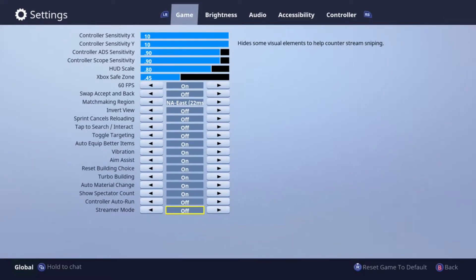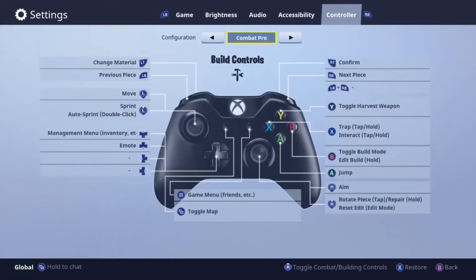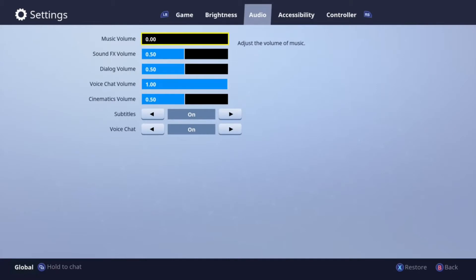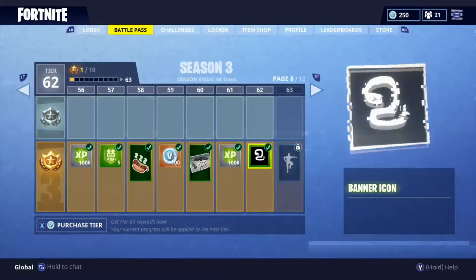It'll help you with peeking off your right shoulder and stuff. And then I put my controller on Combat Pro, of course. For audio, I turned off my music volume because it's kind of annoying when you're in the lobby. And I'm going to show you a couple clips of how this works out for me.